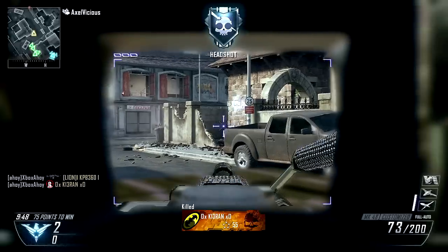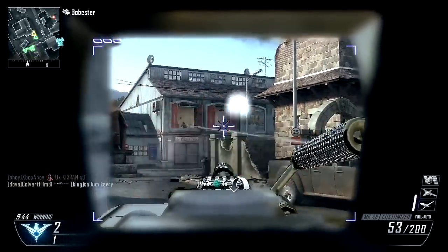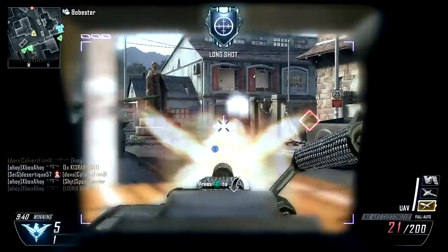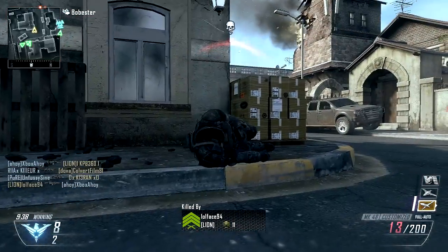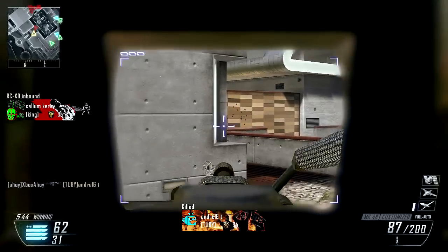The key downside to this optic is the massive reduction to your peripheral vision. The scope viewfinder occupies less than half of the total screen area, while the surround obscures your view. This will leave you vulnerable to flanking attacks, as you may simply not see an enemy approaching from the side.